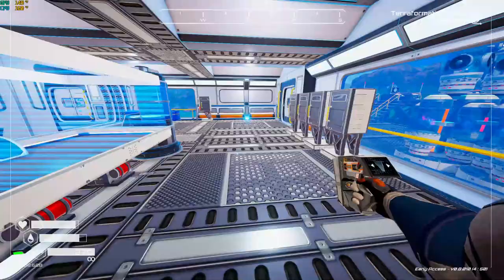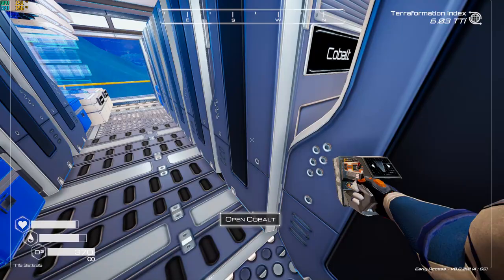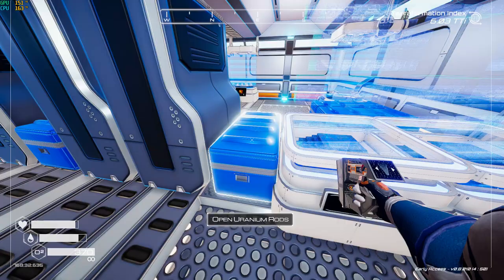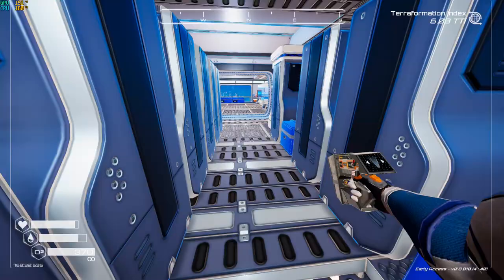Into the storage area - everything neatly labeled and in nice alphabetical order so I can find it when I need it. These larger chests are for supplying trade rockets. I don't even need a rare rod chest anymore, but the trade rockets eat tons of resources so I've got big chests where needed.